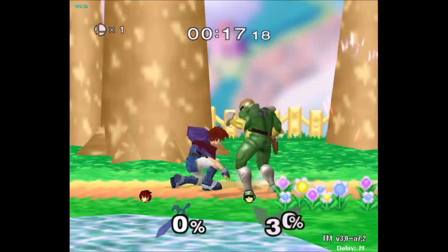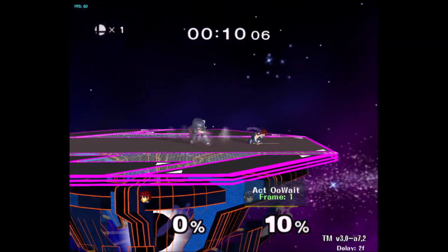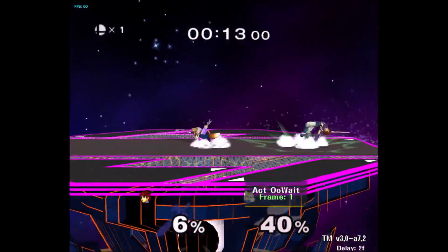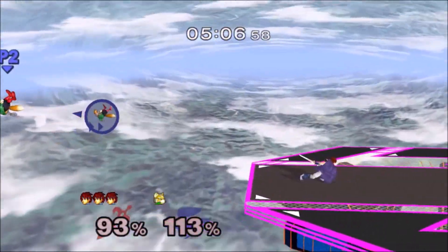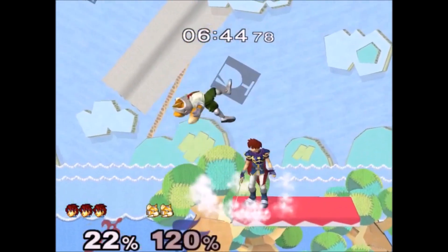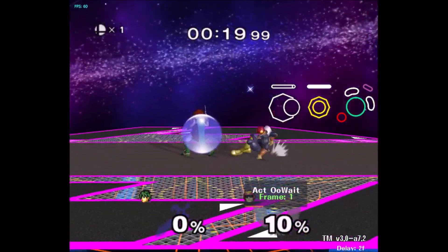The reason this is bad is because as Roy, your grounded options are always going to be better than your options in the air. Grab, down tilt, forward smash, down smash, side B — all of those moves are better than like all of your aerials combined. Now there's nothing wrong with doing this every once in a while, sometimes it's a fine option. But there are two objectively better things to do in this situation in most cases: the first is going to be double down tilting, and the second is immediately bringing up your shield by holding left or right and shielding.